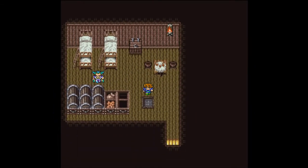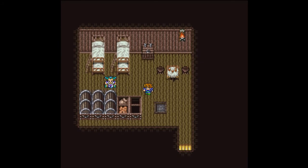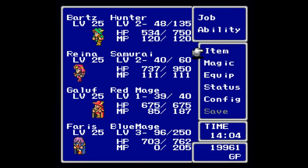Welcome back, this is Ball of Scuba with more Let's Play Final Fantasy 5. I am joined as always by my aircraft carrier squad of Bartz, Reina, Galuf, and Faris. When we last left off, Reina was a thief — which is kind of like a ninja if you think about it.